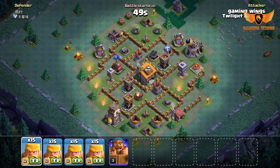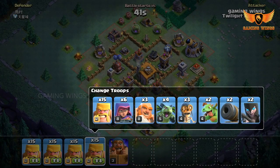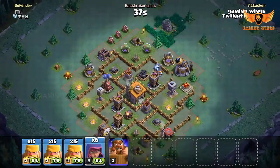The opponent has arranged the layout in a spiral design, so to destroy the Crusher I am exchanging Rage Barbarians with Archers. Let's attack.